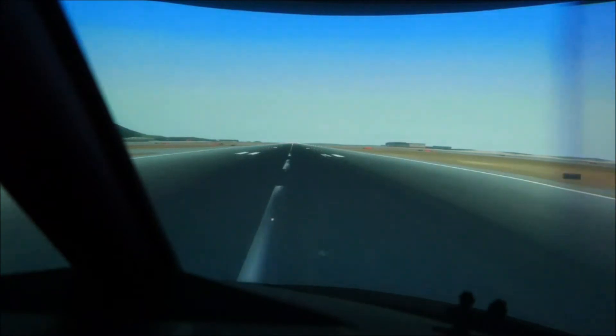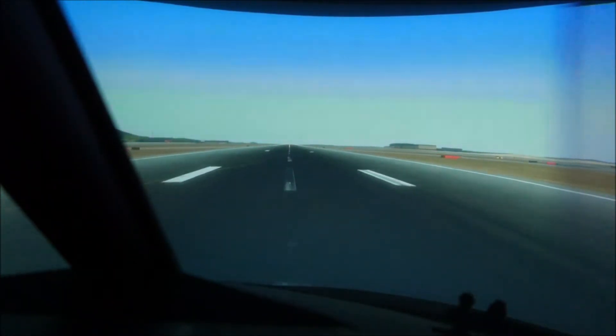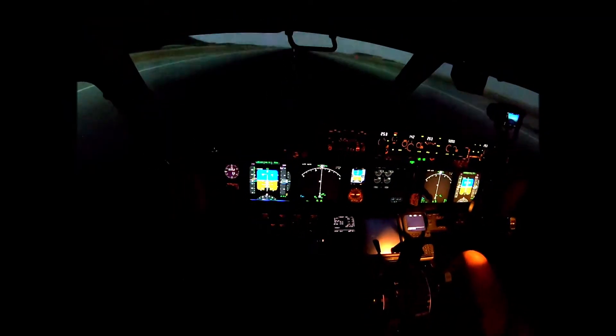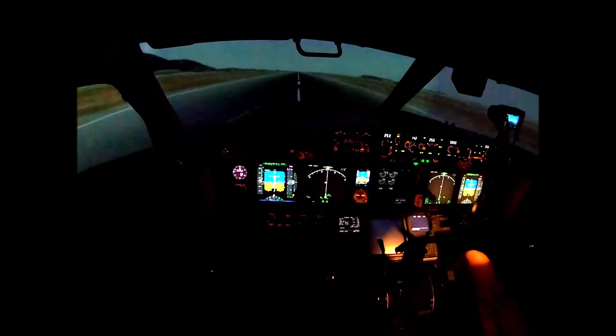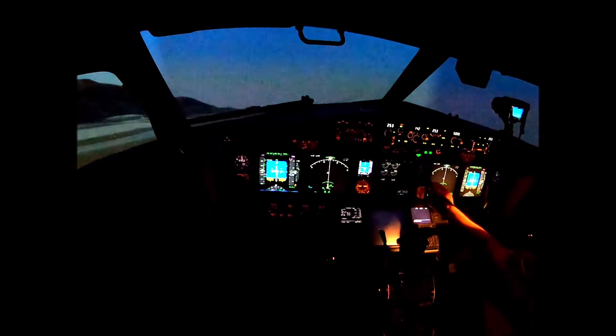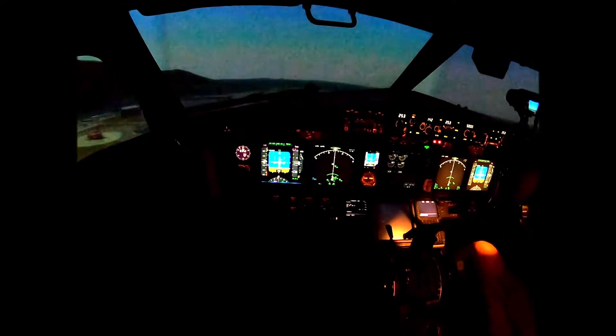Throttle hold. Now when I say V1, you take your hand off the throttles — you just go to the O. V1. Rotate. V2. Pull right into the command. Positive rate. There you go. Push back down to keep it — there you go.